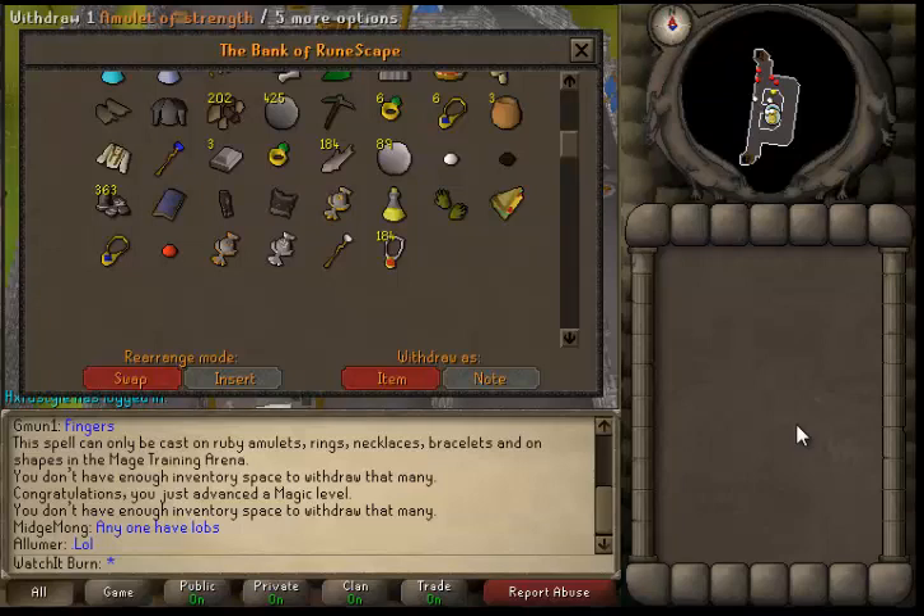What I did to get some starting cash — I ran nature runes. You just need some pure essence and some money. Or you can run law runes. You sell them back to the store, give the guy the pure essence, he makes them, sell the noted ones, buy them back, et cetera.